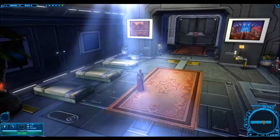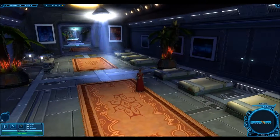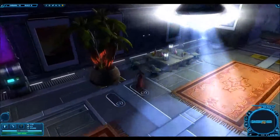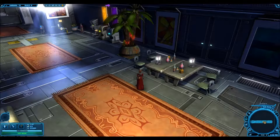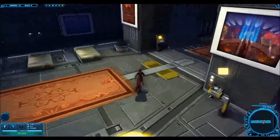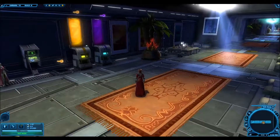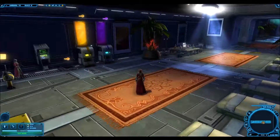One of the things that I liked best about this stronghold is that all the cheap, basic newbie decos that you get — like these beds and these tables and chairs and stuff — they actually fit really nicely in this train. So I didn't feel like I had to go out and buy a bunch of nice-looking furniture. I do have some not-so-common decos in here too, but this is the first room.